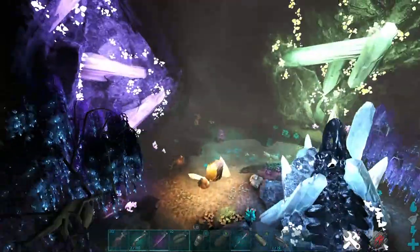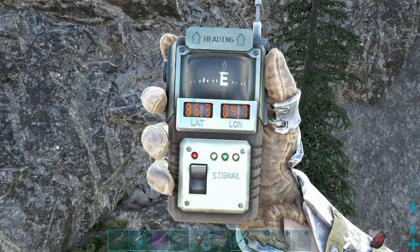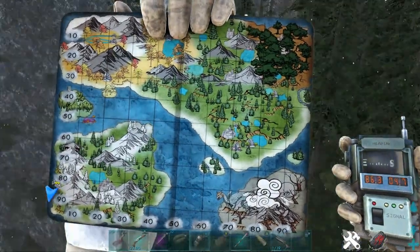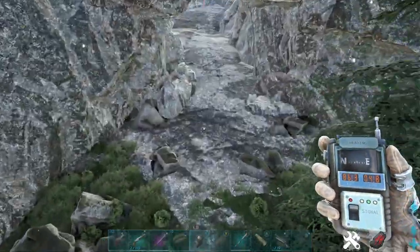I'm going to go to the front of the cave now and show you how to get to this location. The front of the cave is located at 86.3 latitude, 4.7 longitude. Here's our location on the map — bottom left, right next to the beach. Very easy to spot. This is the best entrance to go into.